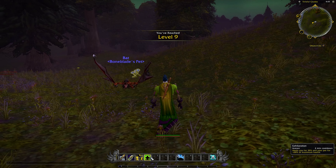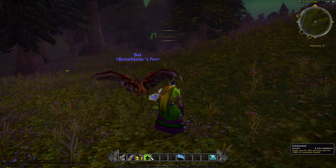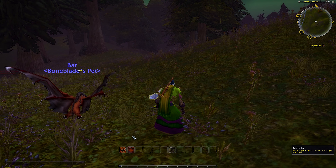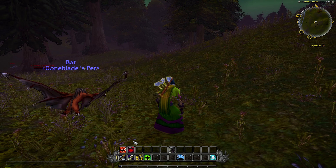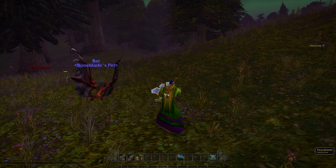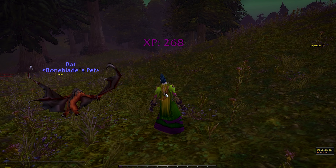So we just picked up a heal — we heal ourselves for 30% and our pet for 100%. Exhilaration. I just want to figure out where I'm going to drop this on the bar. This is where it's tricky; I need the bar to show up so I can see. I'm going to make that a Shift-3 skill. Got to remember that I've got a heal. Okay, a couple of Cursed Darkhounds down here.